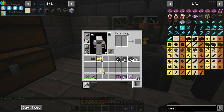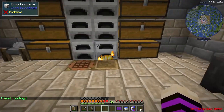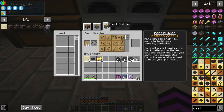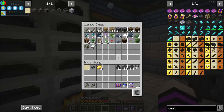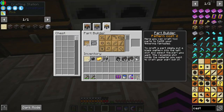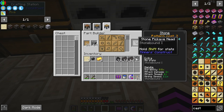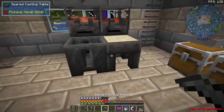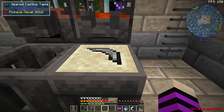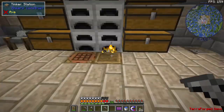We can put a blank sand cast down inside and depending on what we want to make a temporary cast out of — let's go ahead and choose cobblestone. We'll make a pickaxe head. We have to make a stone pickaxe head and then right click the sand with it, then right click it again to take the piece back out, and it leaves a temporary mold inside the sand.